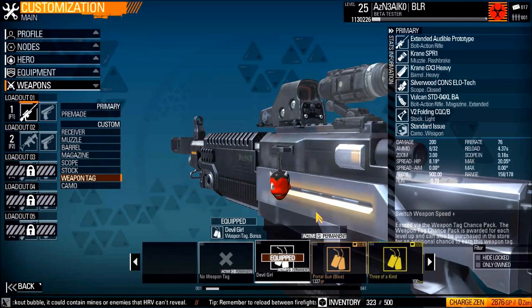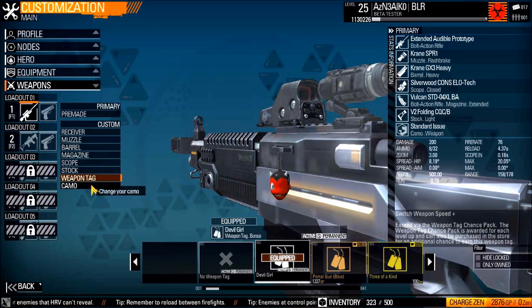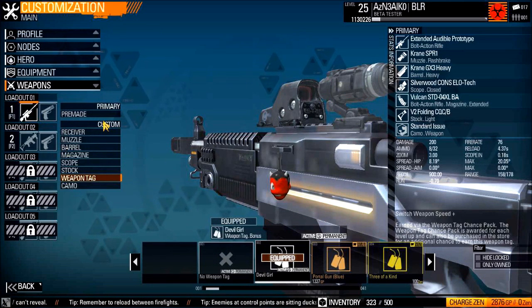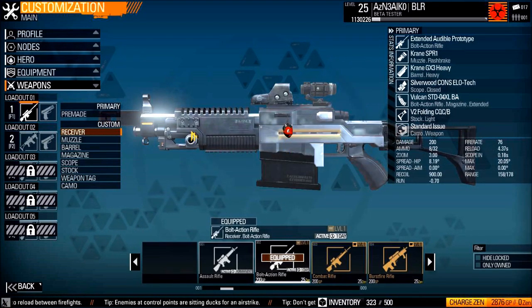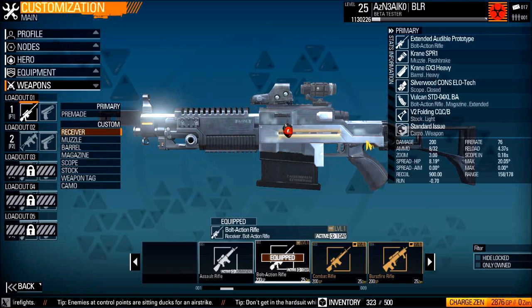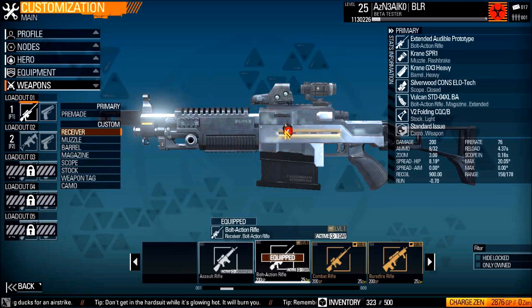There we go. So now, basically, we have our fully customized sniper rifle. As you can see, you can have a clear view of our sniper rifle there. And yeah, that's about it for the sniper rifle thing. Hopefully guys, you have enjoyed watching this. Thanks for watching, guys, and hopefully you now know how to get your fully customized 200 damage sniper rifle. Thanks for watching — I'll see you guys later.